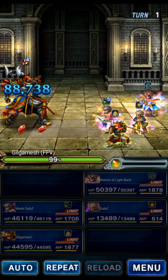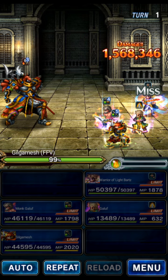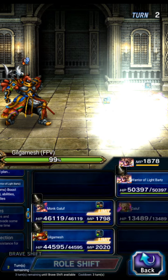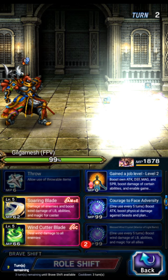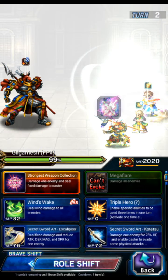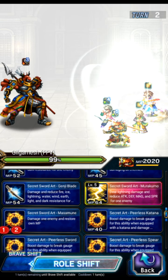We're currently provoking with Bartz. The boss does his thing — not a problem. So now before we attack, Bartz is going to use Raging Winds, Blessed Wind Crystal, and Courage to Face Adversity — that's going to amplify the party. Now we're going to use the shifted LB of Galoof, and Gilgamesh is going to triple Absolute Mirror of Equity to chain with him.